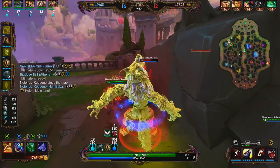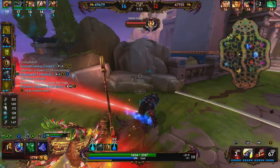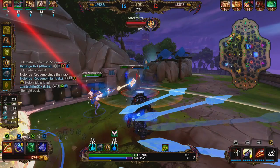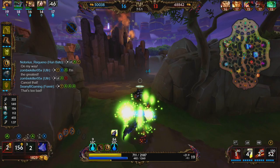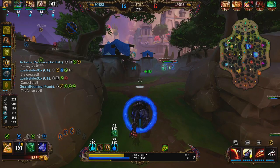We're going to go ahead and use our ultimate — we can take a few tower shots. We assume that the humbats is going to get the pick, but he does not. This Wheelish is very weak, she blinks away. The Ulr just gets melted. We're going to use our beads right here and just fall back — we're diving too hard for that Wheelish and the enemy team is crashing in on us.